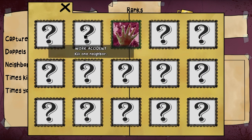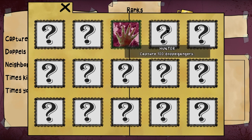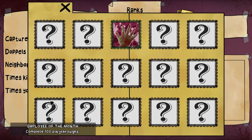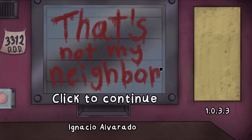Let's see the achievements: kill one neighbor, better than Henry, get S rank, capture 100 double gangers. You know what — we're gonna do this one more time and speed run through it to try and beat it.